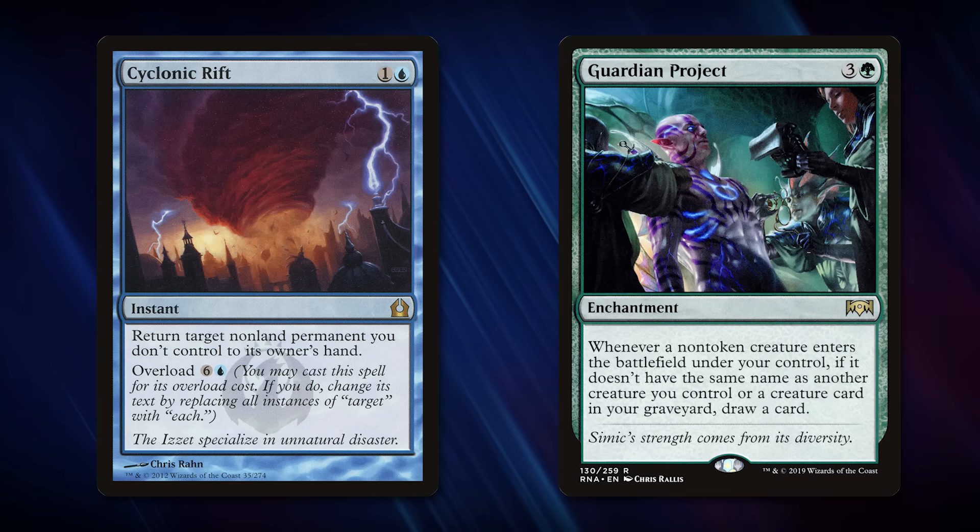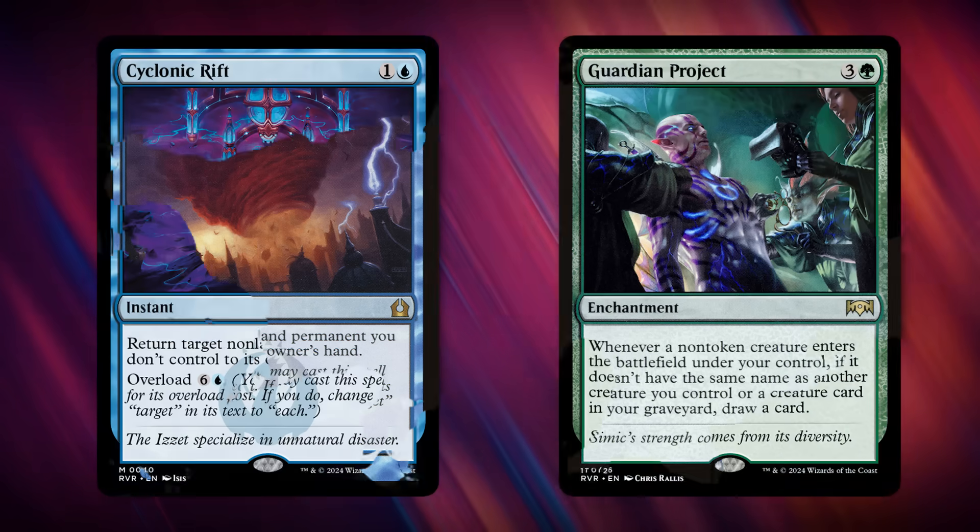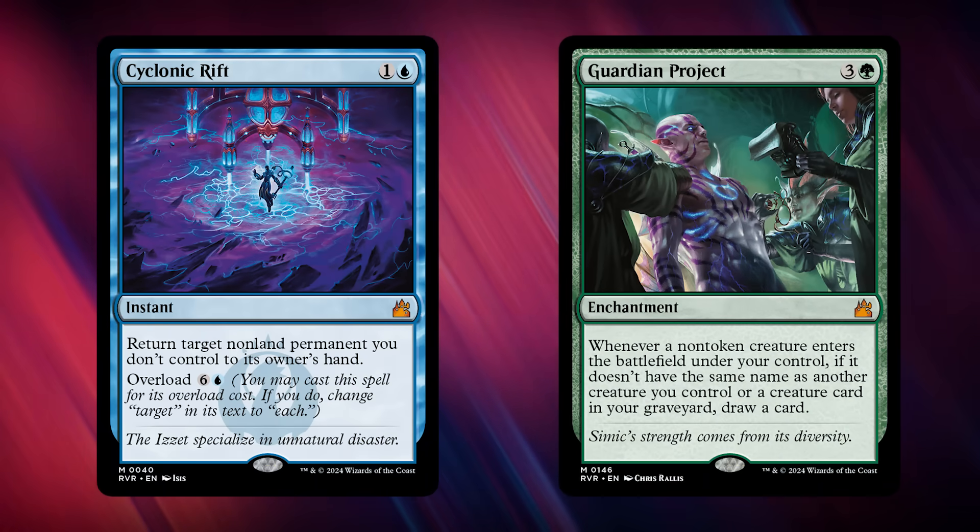Both cards were junk rares when they first came out. Guardian Project a little bit less so, but Cyclonic Rift — although I was playing it on day one in Commander — was like a one dollar card for the longest time. It used to be that when you opened a booster and got a Commander rare, you'd think, oh, that's going to be good in Commander, that means it's worth a dollar. Not like now where Cyclonic Rift is worth $30. Coming in Ravnica Remastered, we're getting Cyclonic Rift and Guardian Project at Mythic Rare instead of Rare.